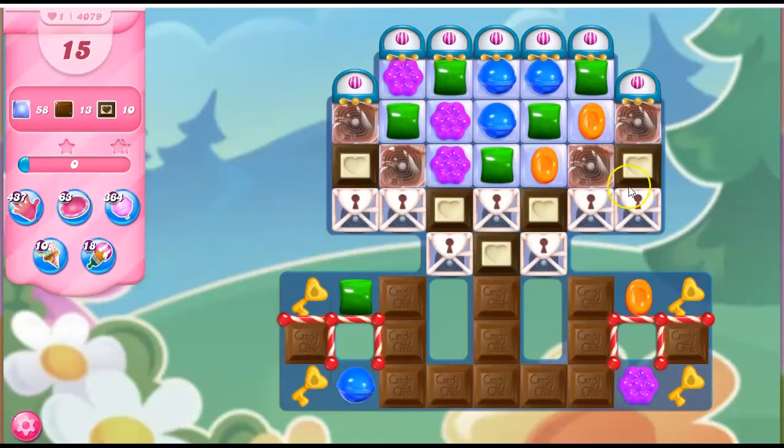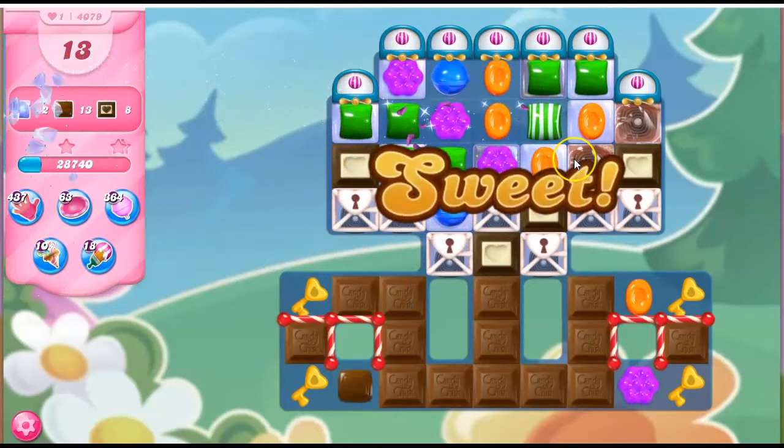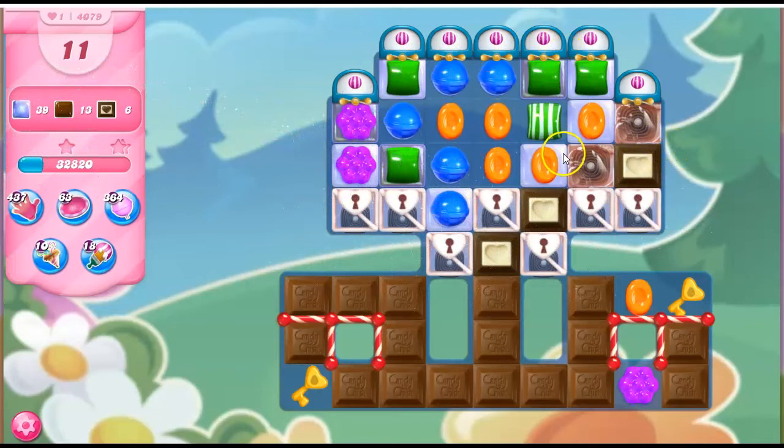We've got all of this jelly that looks like it's concentrated over here. With so few moves, I want to make the best moves possible — each choice has to be the best choice. Unfortunately we don't have any choices right now, but fortunately it's still a good move. I'm going to take out the purple — that'll remove all the purple from this area and make it more likely to get specials, so I can create a stripe. And that would open this up, but I think I want to take out that chocolate while I can, and remove that so it's not a burden to me on the board.